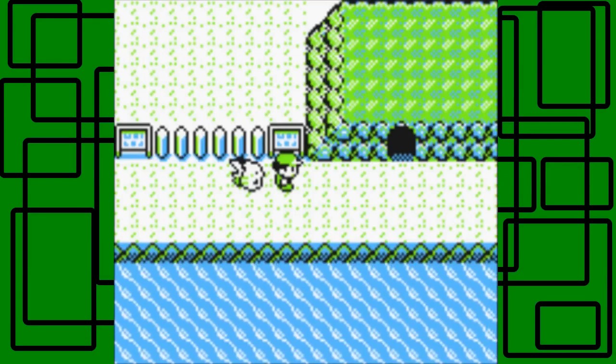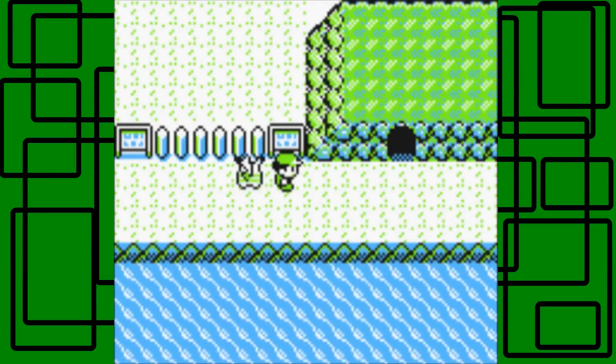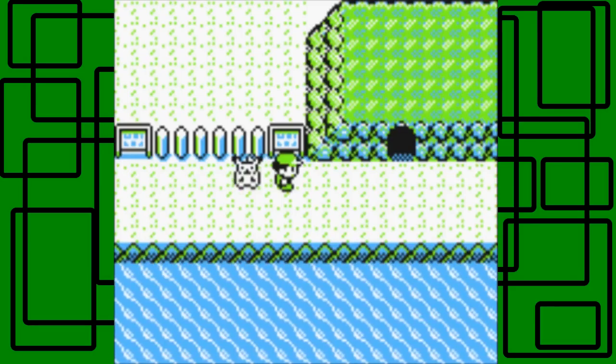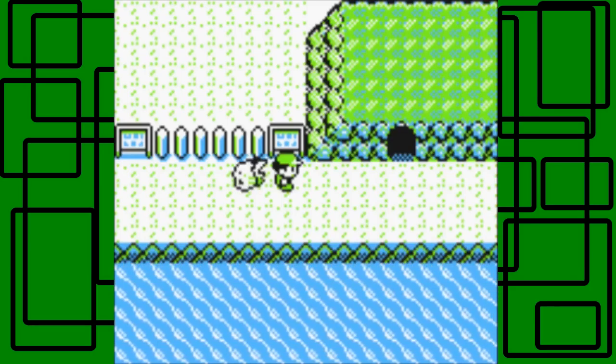Today might be a short part because all I'm really going to do is go through Diglett's Cave and get HM05 Flash by using Cut on a tree near a house. In one of those transitional buildings, one of Professor Oak's aides will give me HM05 Flash if I've caught 10 Pokemon. And I've caught 13 now.